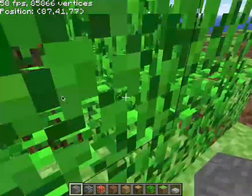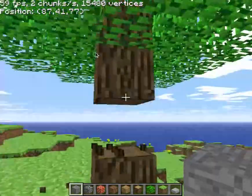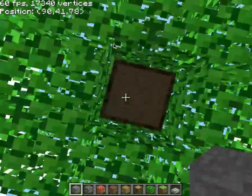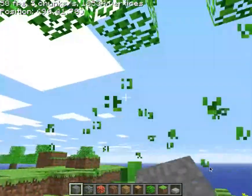This is before survival mode was in the game, as you can see here. Let's get some wood — even though I'm not in survival, I'm just doing it for fun. How do I open my inventory? E... no. I... B. Okay, it's B.